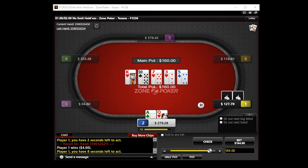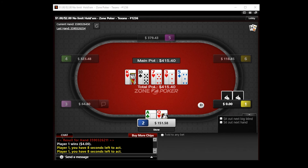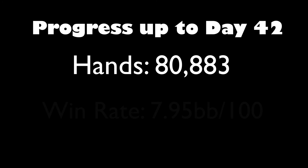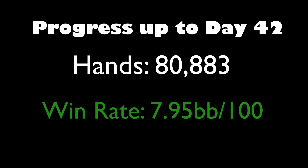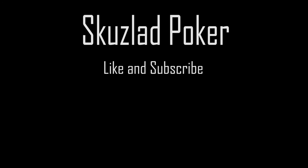The river is pretty much a blank, and we have to continue our story. I probably triple here representing 10s, 7s, and all my hearts — which I actually have a lot of. Unfortunately, player 1 calls with King-Queen. Go to hell!